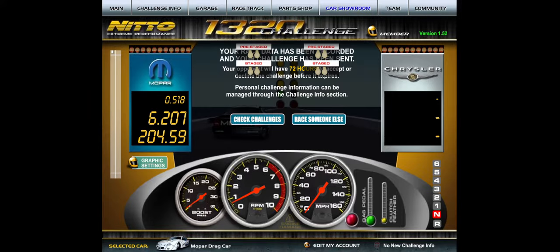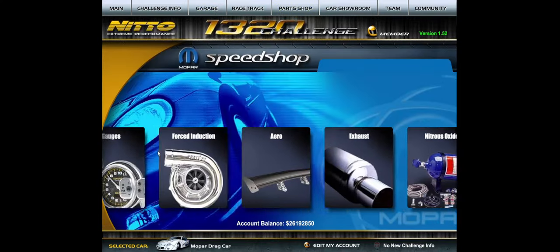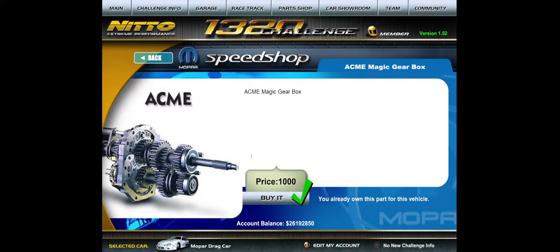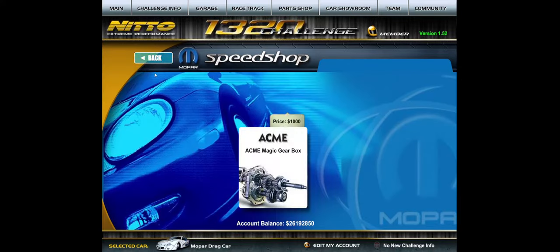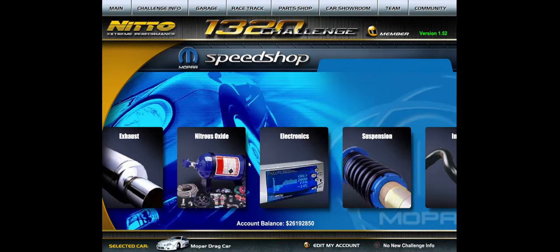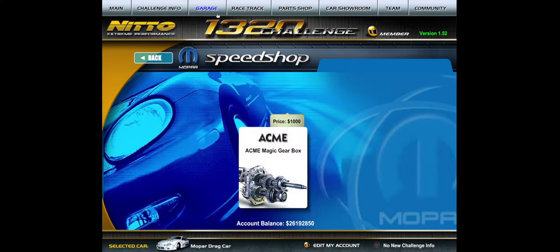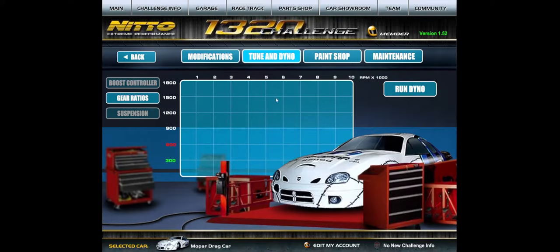For the Mopar drag car, you can just buy it for 250k — at least for right now. Once you buy it, make sure it's your selected car and come to accessories to grab your magic gearbox — that's all you need. There are no other parts available to purchase on premium cars at the moment. Only the magic gearbox can be purchased; not even tires. Once you do that, go back to your garage, go to tune and dyno, and make sure it dynos out at around 1398.